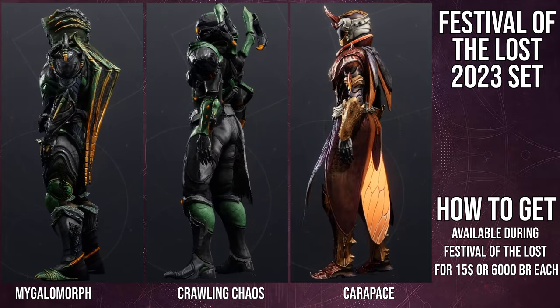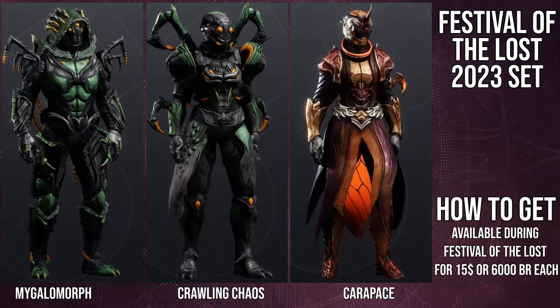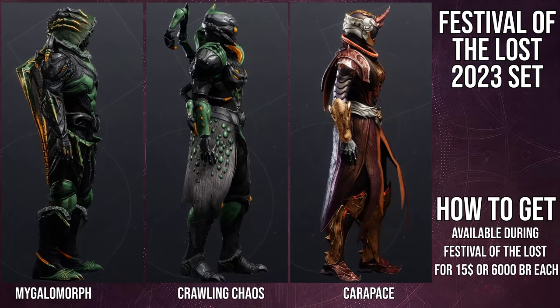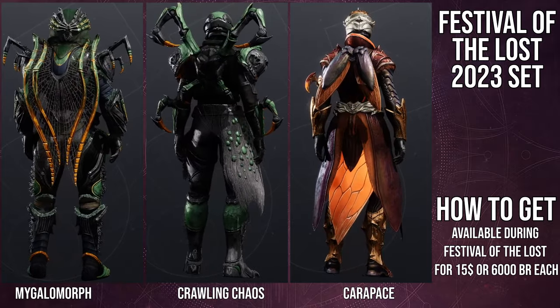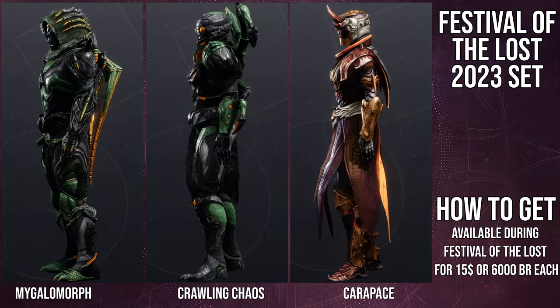Titans — I think the helmet, the arms, and the chest piece are probably the weakest pieces from this whole set, which is bad, that's damn near everything. But I do think the boots are definitely the best piece, and the mark is also pretty cool as well. This one's called Crawling Chaos.